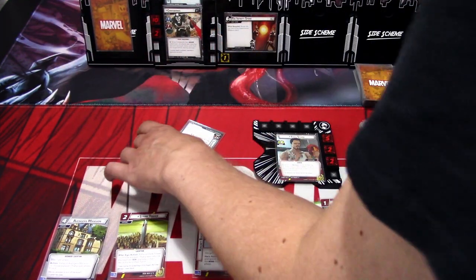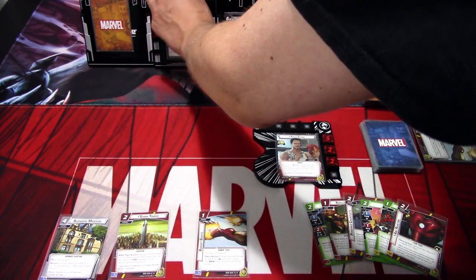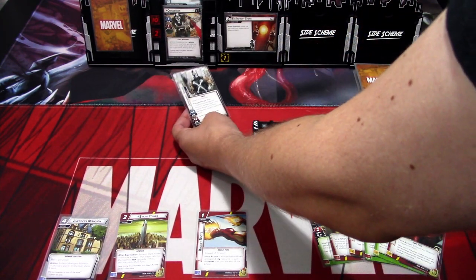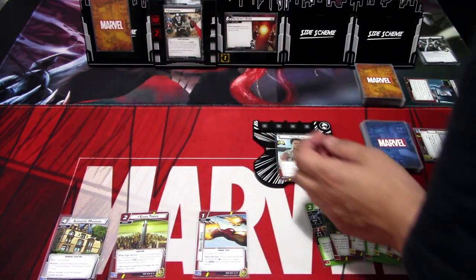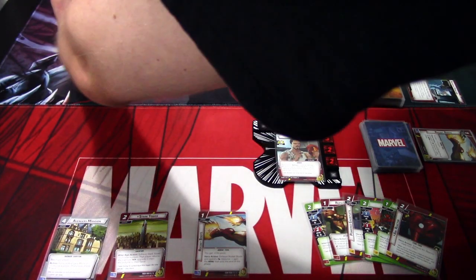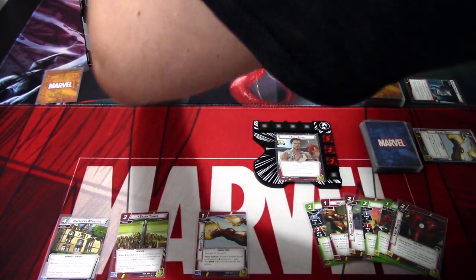The Laser Rifle goes into play. We get an encounter card — Crossbones Armor. That's the villain phase done. Let's go to the next hero phase. I'm rearranging things to get a better view.